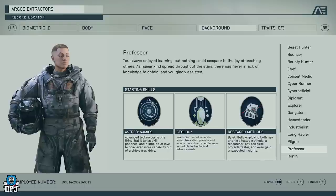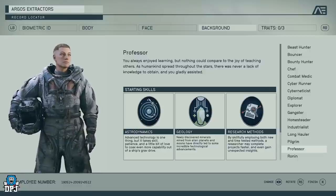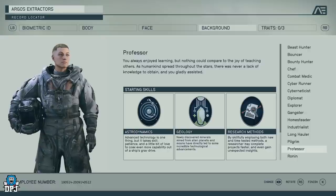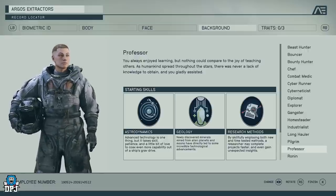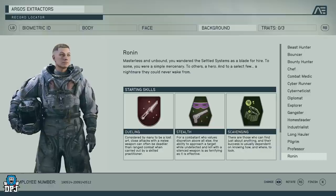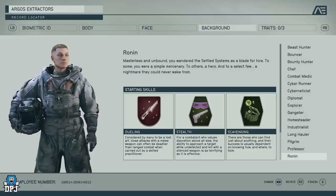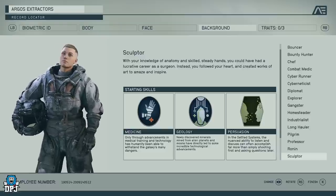Professor is based around research and science — things other classes might not be able to do. You get Astrodynamics to jump further with your grav drive, Geology for minerals and studying, and Research Methods too. Ronin is another stealthy class — you get the Stealth perk, Dueling for more damage with a close-quarter melee weapon, and Scavenging. It's like a stealthy rogue focused on attacking from stealth rather than just pickpocketing. This is one I might try.